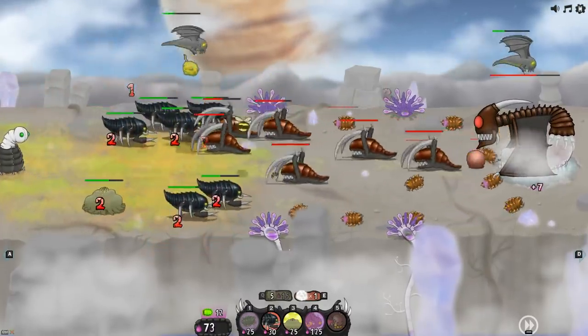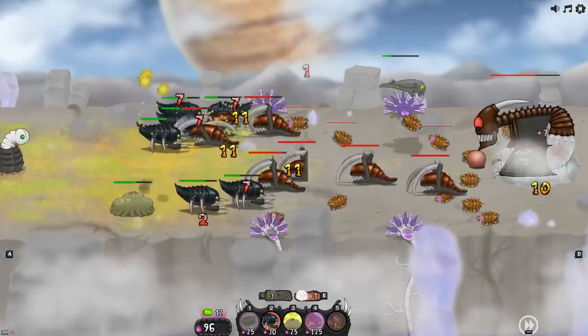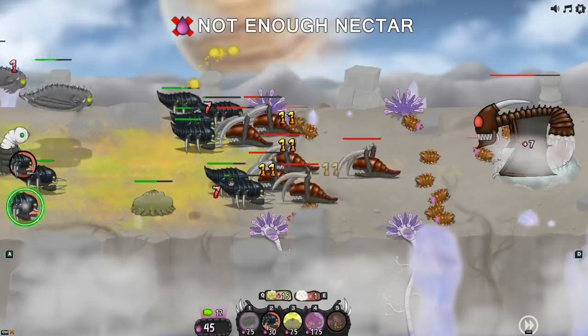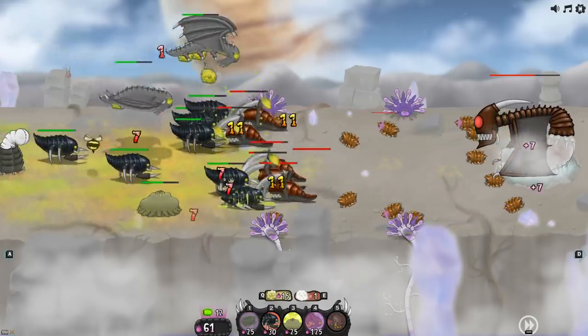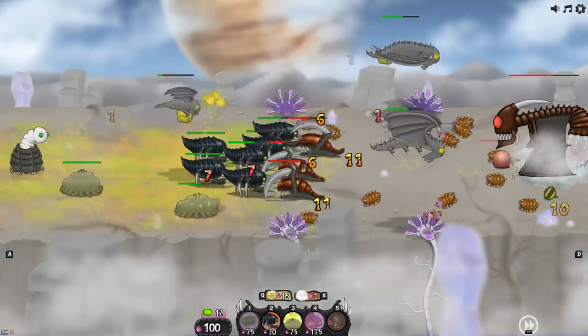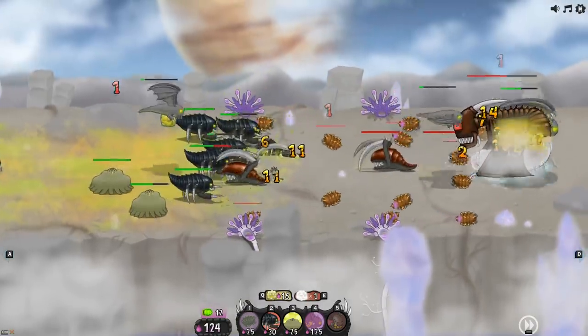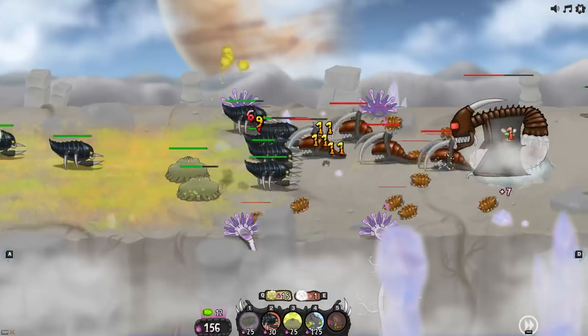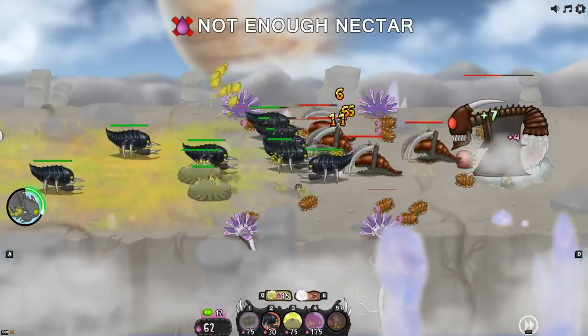Look at this air force now — we got a spitter backing up the line. General strategy games are rock-paper-scissors, right? We got rocks, scissors, and even one paper. It's like archer, spearman, and cavalry: the spearman gets shot by the archer, the archer takes out the horse, the horse takes out the spearman — a beautiful balance.